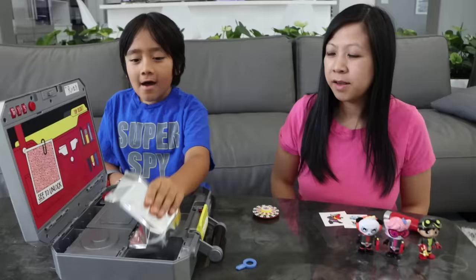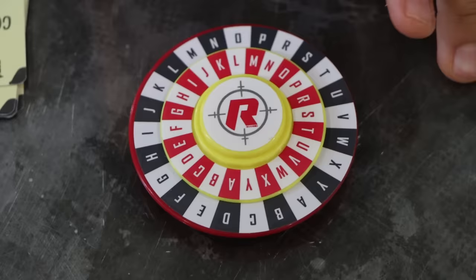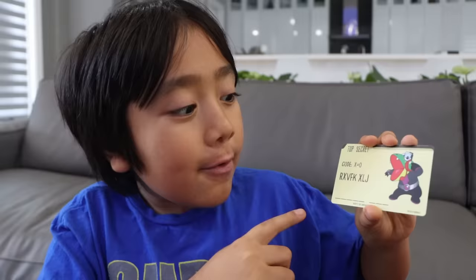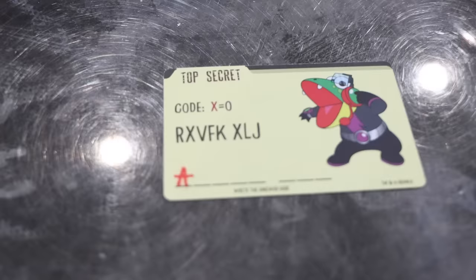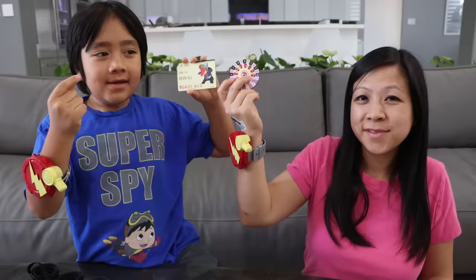Here is the top secret code. Let's see if we can break the code. In order to solve this code, it says red X equals black O. So that means on the code breaker, we have to line the red X to the black O. Let's find the black O. There it is — red X, black O. So the first code is black R. Look, a black R is equal to a red A. So I'm going to put an A under R. Now let's solve the rest of the letters. It says Agent Gus.